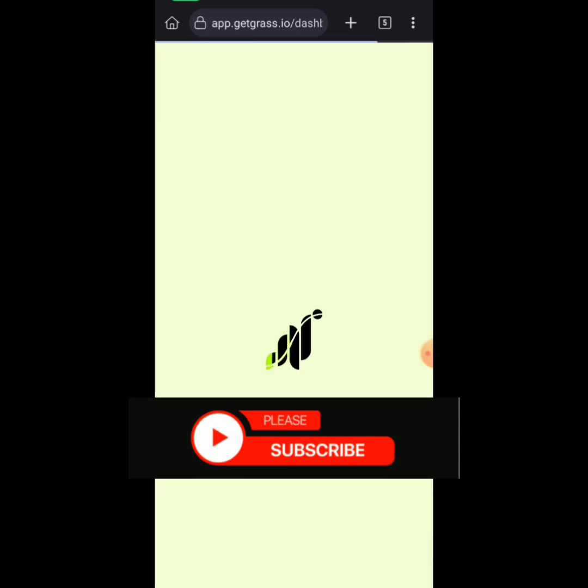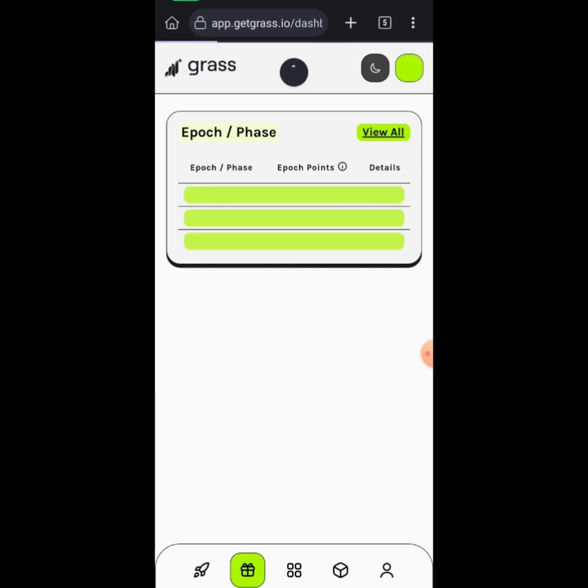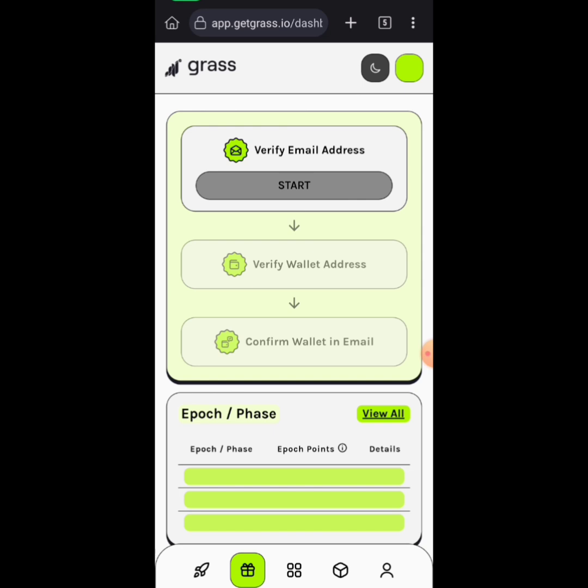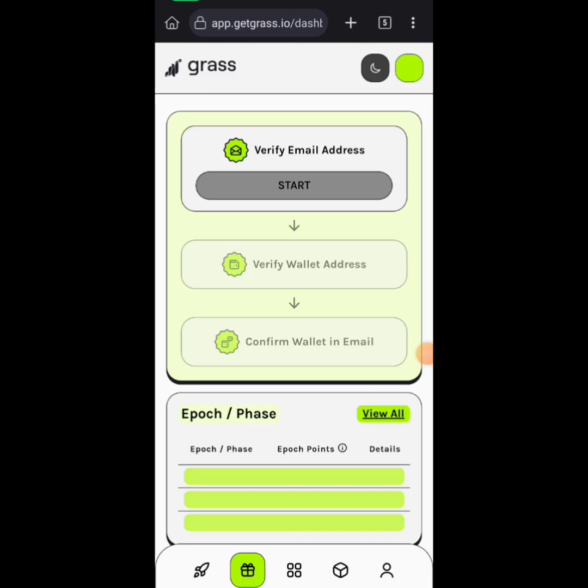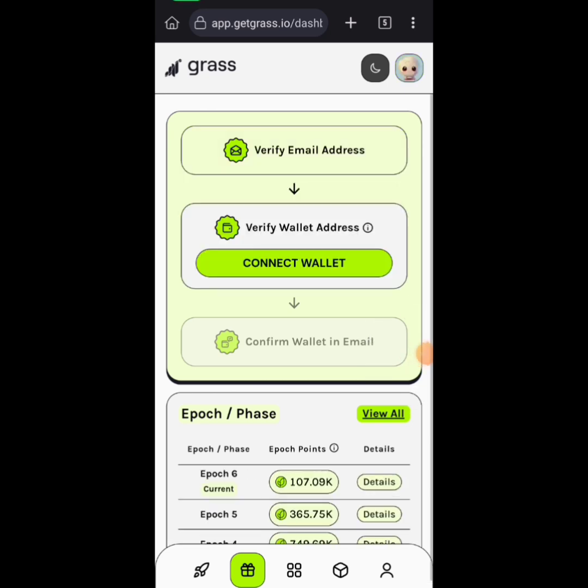Go back to Kiwi Browser. When you come back, you should see that the email has been confirmed. Let me refresh — I've verified my email. The next thing is to connect your wallet.